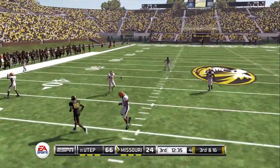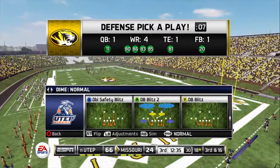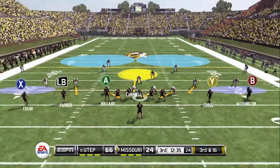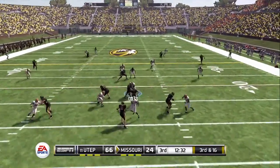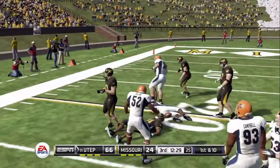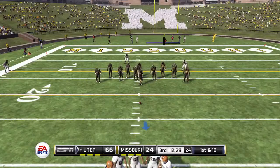Throws to the receiver — incomplete. He put a little bit too much mustard on that throw and it got away from him. From their own 18-yard line, it's third down. Passes in and it's picked off by the safety — inside the 30, he's tackled at the 22. You don't want to criticize a quarterback for trying to make something happen, but I'm not really sure who he thought he was throwing the ball to there.